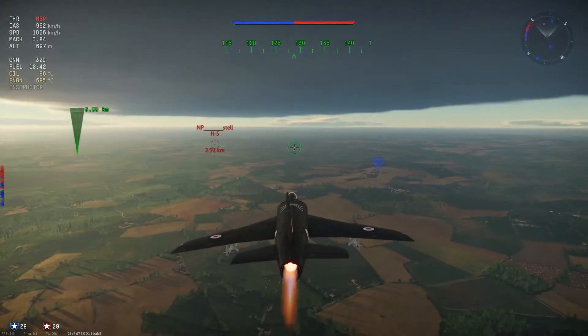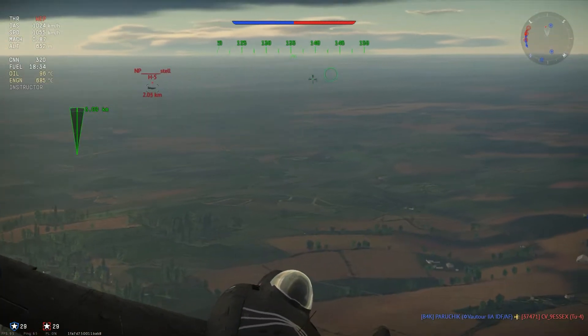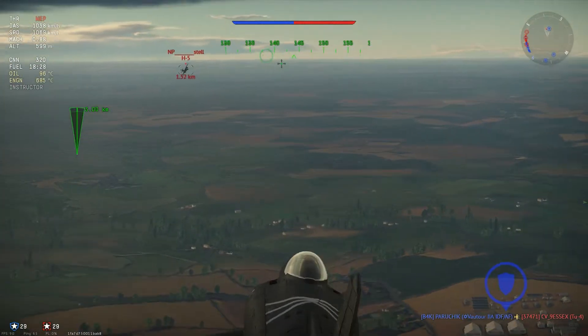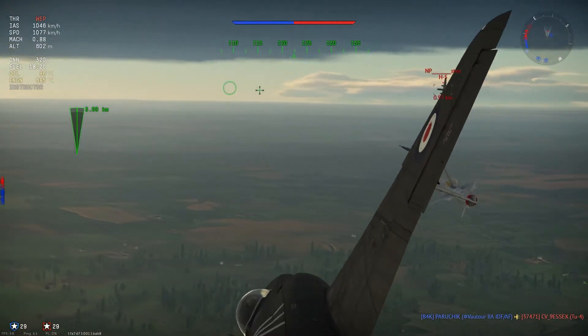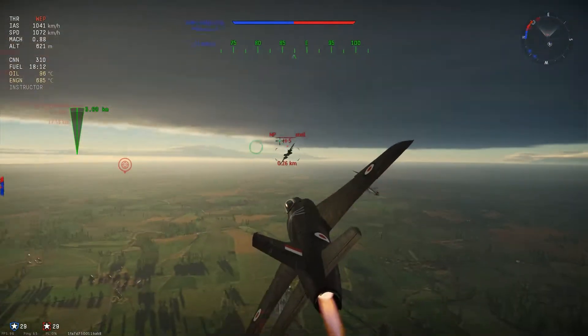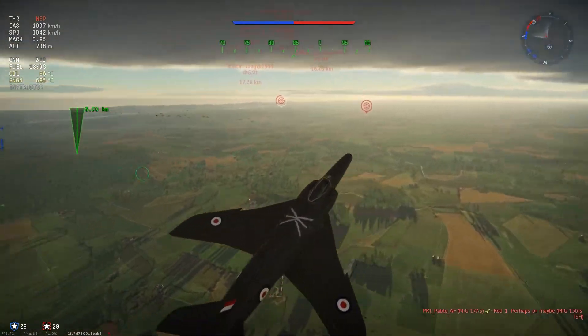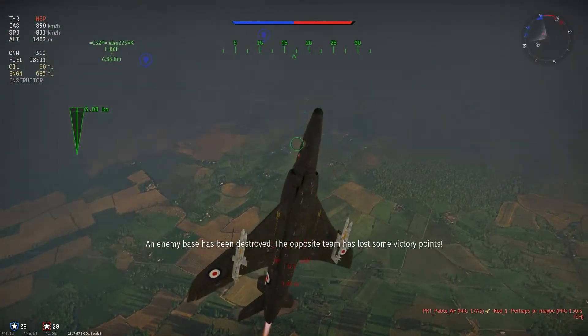It's a down-tier — it's a 9.0 to 8.0 game, I think. The Swift absolutely decimates in this kind of thing; it's one of the fastest jets out there at this BR. So unless you're up against Lightnings and stuff, you'll have a good time getting away from people. But I completely butcher those shots — that should be an easy kill. I miss them completely because of potato aim, am I right?